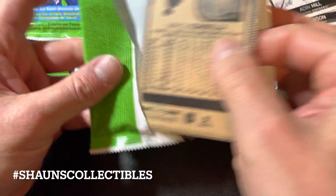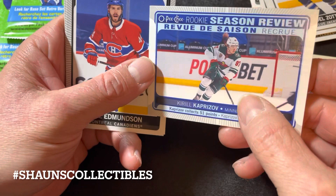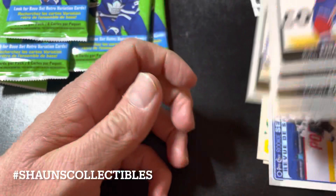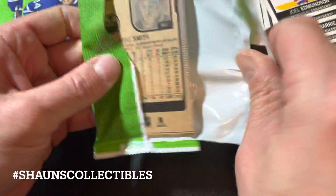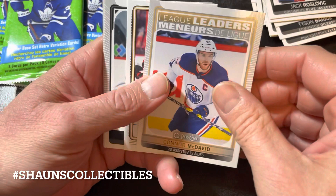Pack three: Delzatto, Husso, and a high number rookie season review of Kirill Kaprizov — yep, it's a short print. Edmondson, Sandheim, Scandella. Normally I'm not a big fan of OPC — it's long on parallels and short on quality whenever I've opened it before.